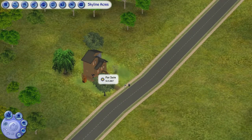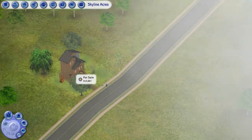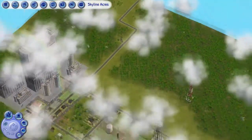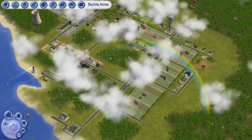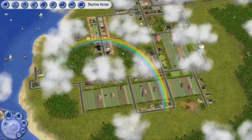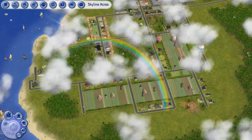I got the idea from Pleasant View because they have a shed in the forest way back there. You cannot access this far area of the map unless you have the camera mod — I'll link it down below. I don't have any sims moved in yet, but I plan on doing that. I wanted to do it now but figured I might as well show off the neighborhood first.